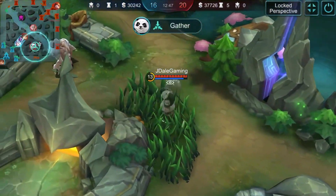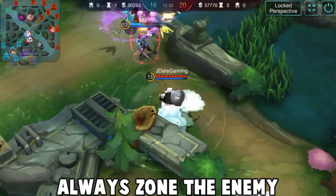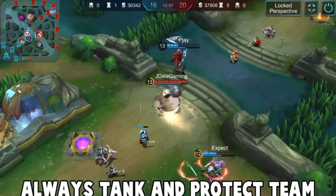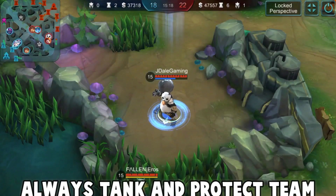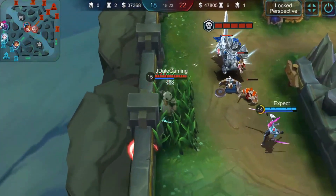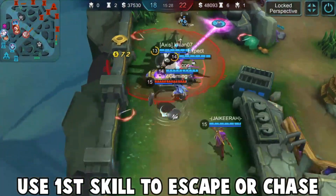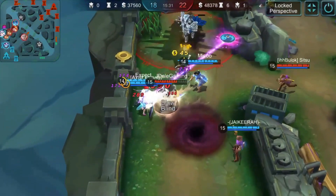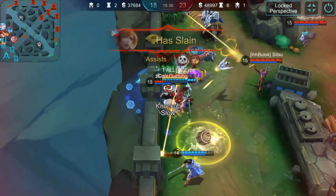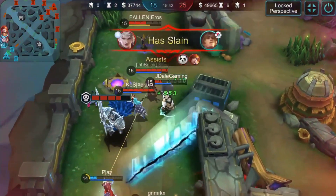My tips for Akai: always try to zone the enemy — force them to stay away from the minion wave so they won't get XP. Always go in front and protect your team; try to prevent your ally carry from dying by tanking and absorbing damage. You can use your first skill to escape from the enemy team — it can also jump over obstacles, though it's limited. Always jump in front of the enemy team so you can use your ultimate to push them towards your team.